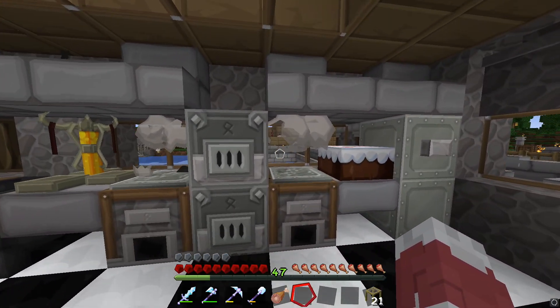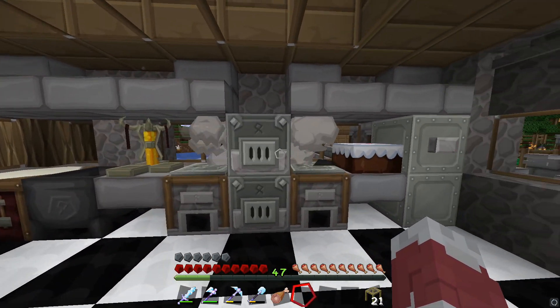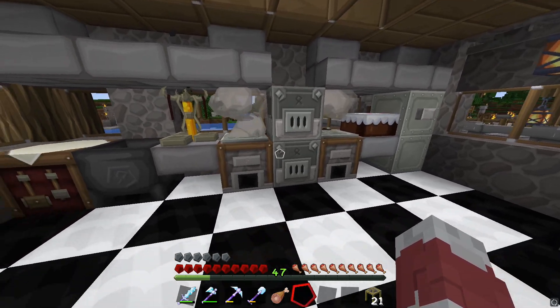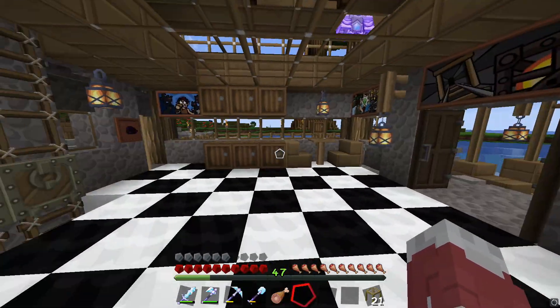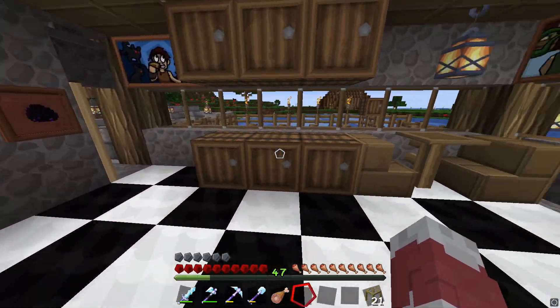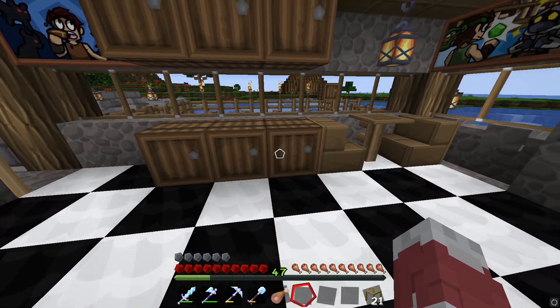This is total survival, remember - this is all from slaughtering a lot of animals. We got our blast furnaces here, our food cookers on the side, a nice little brewing stand, and we got cupboards here to store everything - all our food and all our resources for making potions.